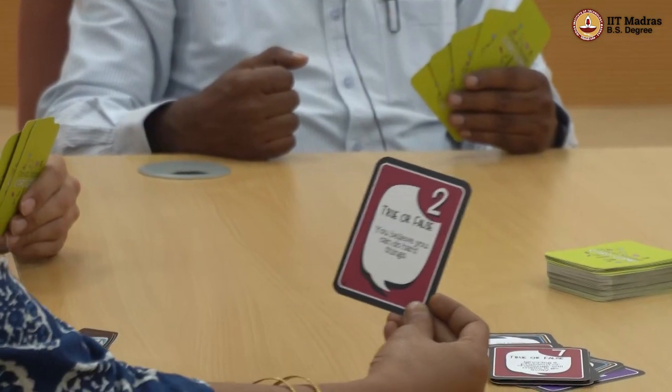I have a maroon card. It's a true or false card and it says: 'You believe you can do hard things.' I would say it's true — it is true for me because I do believe I can do hard things, which I assume means challenges. When I face a hard thing, the first thing I ask myself is: what can I do about this, or what am I going to learn through this process? Then, what is the first step I can take given the resources I have? And that gets me started. Once you take the first step, it's a matter of taking it one step at a time and moving towards your goal.